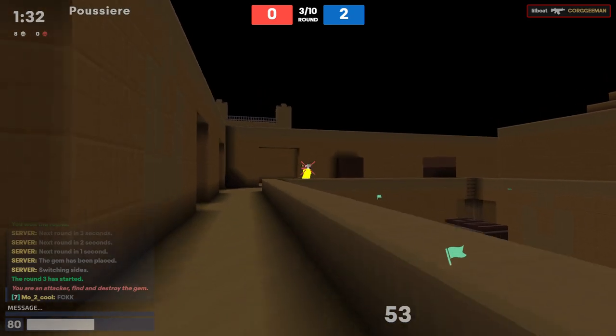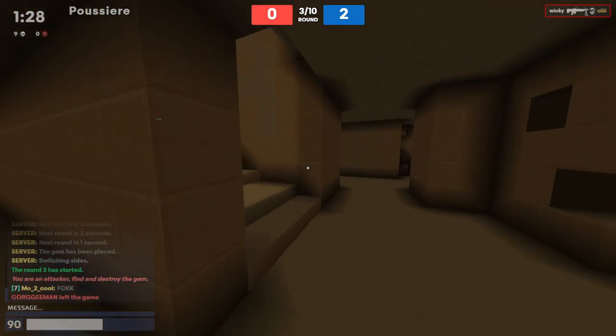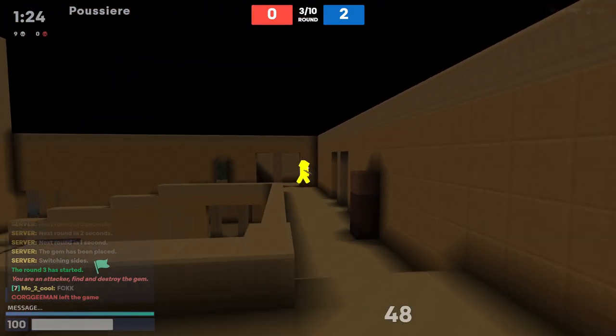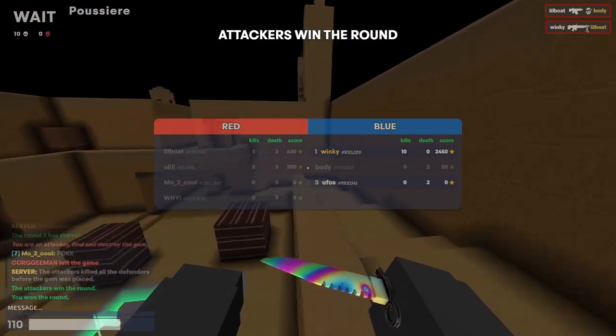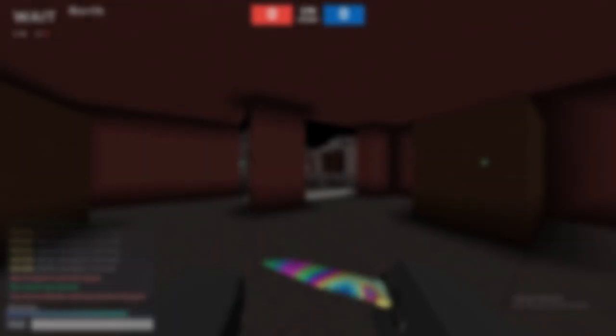I end up catching this guy off guard, then I run around and see that he's fighting — I can help my teammate. I try to save him but don't get there in time; I do end up scoring the kill, which ends up having our team win.